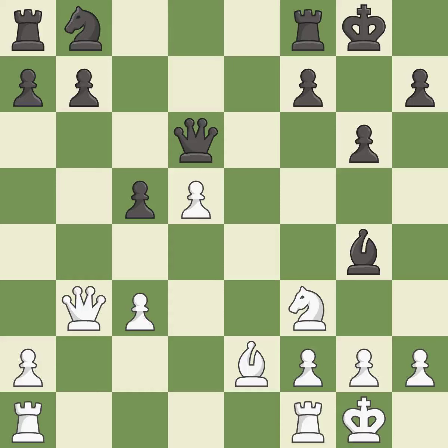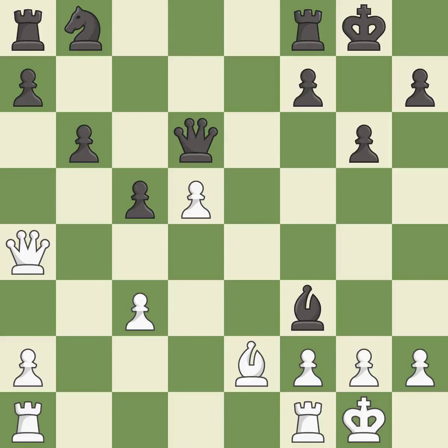It is excellent. This move puts the pawn on a safer square — it is excellent. This wins time by threatening a bishop and forcing it to move away — it is good. This is an equal trade — it is best. Takes back — it is best. This connects the rooks, which helps them coordinate together in the future — it is excellent.